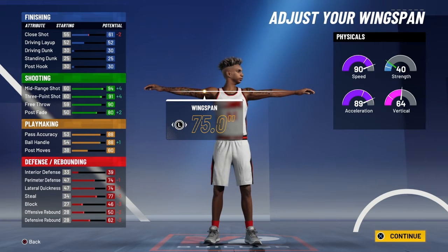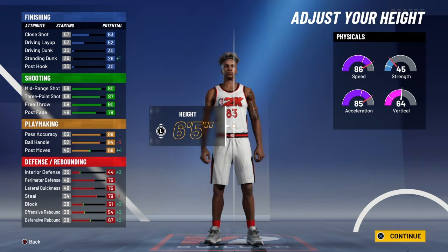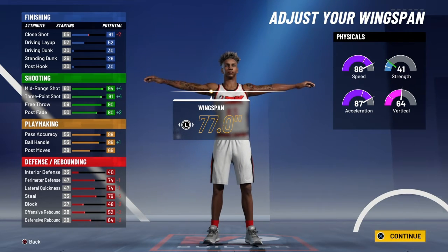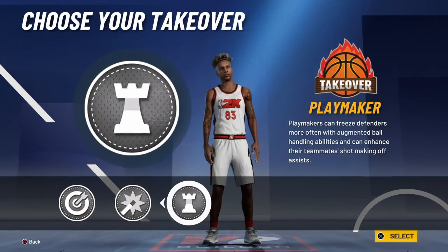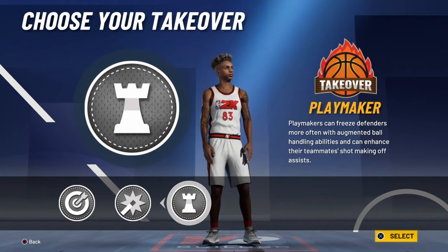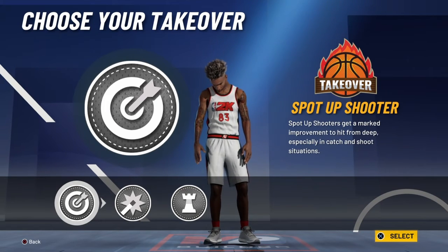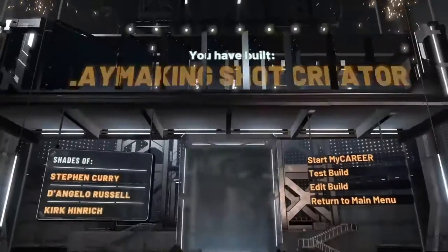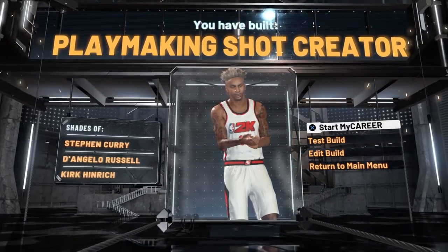I'm going to get a 91 three-pointer which is insane. That's actually good and I can speed boost. You can get the playmaking take — kind of useless. Sharp shooting take is really overpowered, so I'm going to go sharp shooting take. And there you have it guys — very simple. The name is going to be called the Playmaking Sharp Creator, one of the most common builds in the game. Hope you guys enjoyed the video.